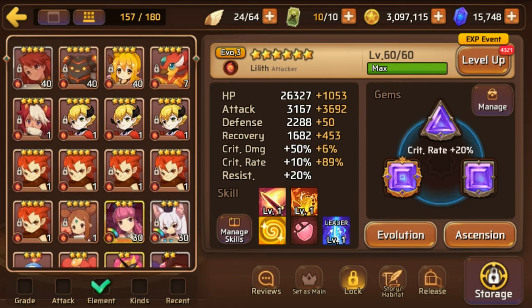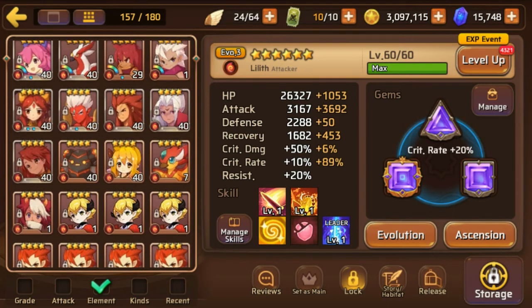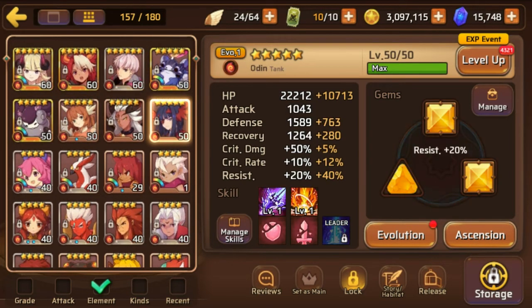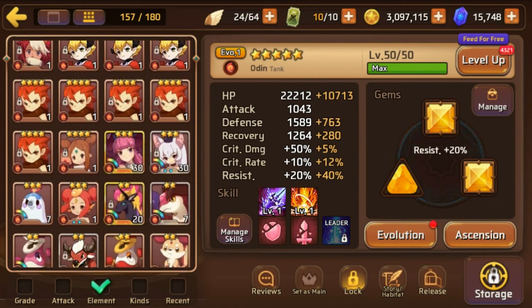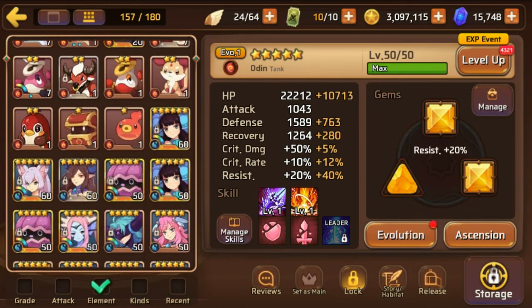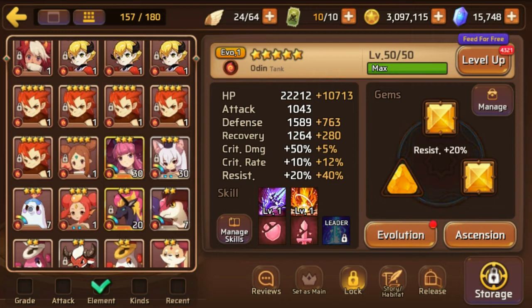That's the main way people get those evo 3 mons you see in PvP — Valkyrie, Arthur, Odin — because your chances of pulling 16 of the same mon naturally are virtually zero. That's predominantly how you get a nat 5 or nat 4 to evo 3.